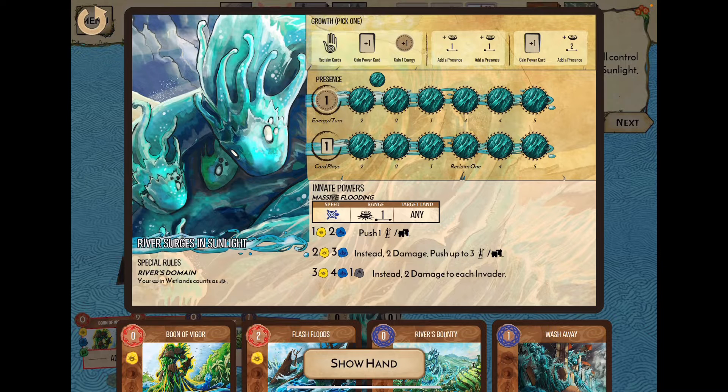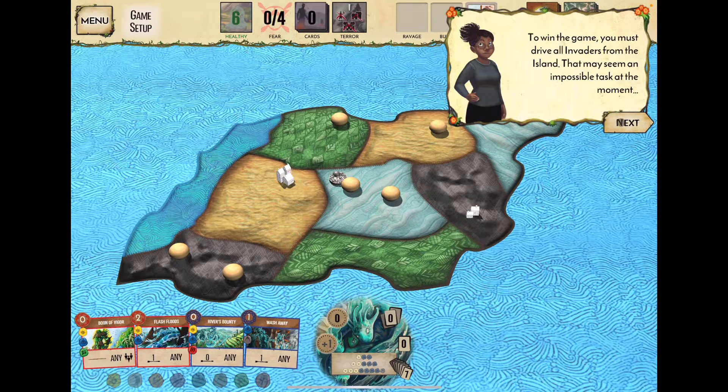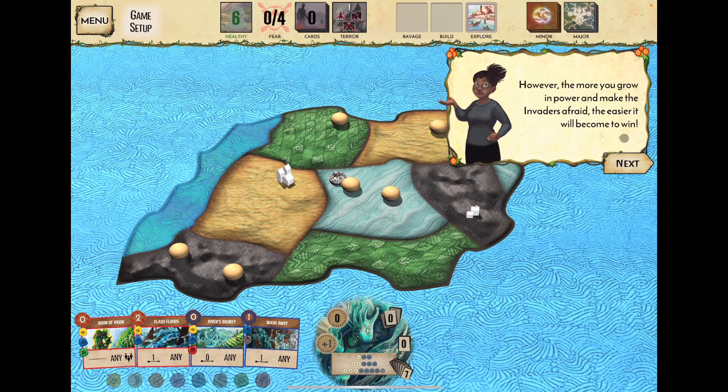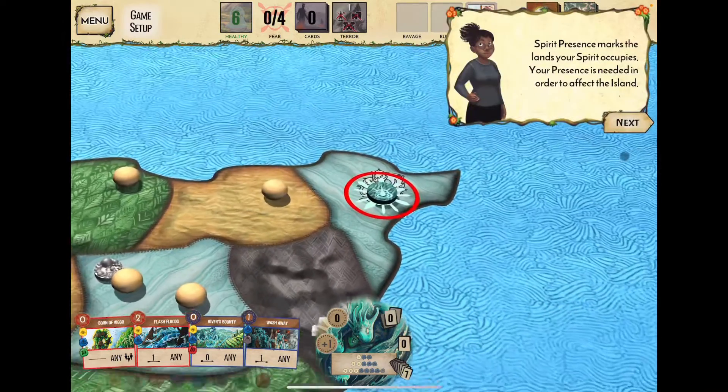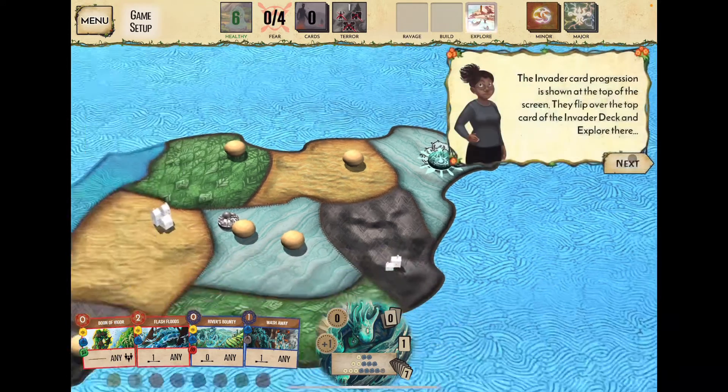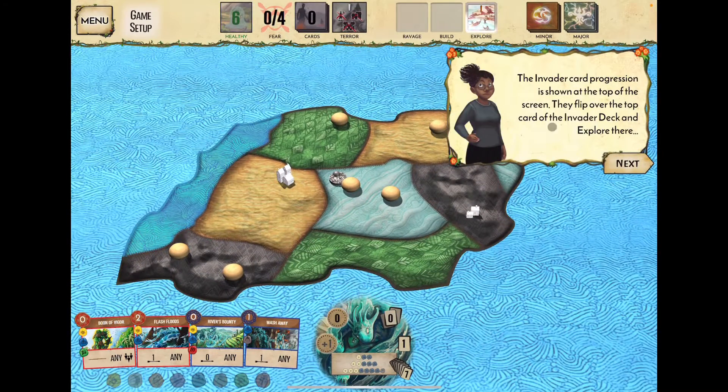You have a certain amount of energy to spend, and the invader card progression is shown at the top of the screen. They flip over the invader deck and explore — for example, a jungle card means invaders will explore the jungle. The card then advances, so next time they activate they'll build in the jungle.